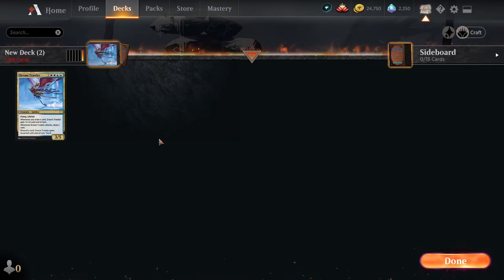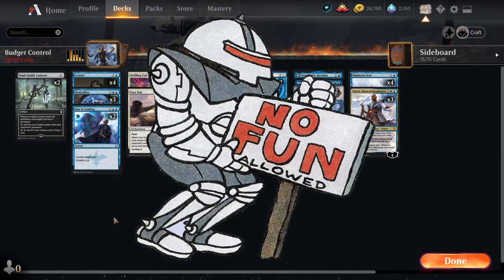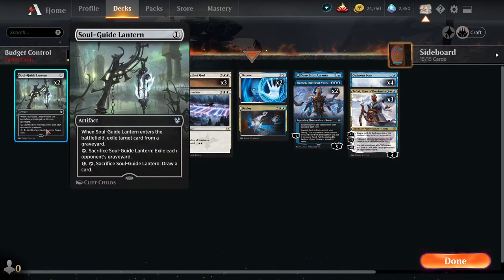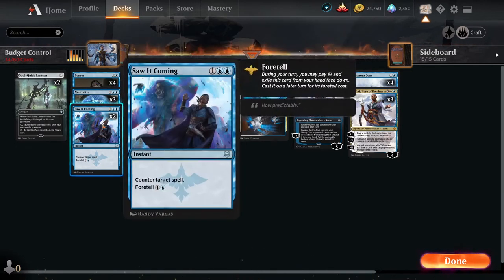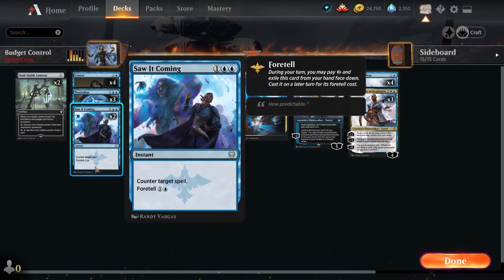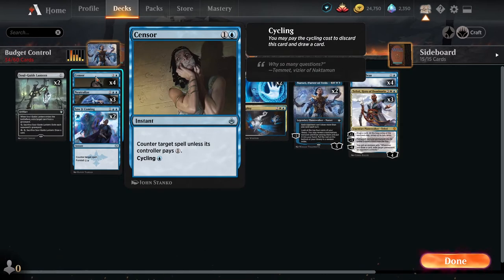You technically have some non-creature spells that produce creatures, but we'll get to that in a bit. Now let's get to the fun part of control — the non-creature spells. There are 34 cards for the non-creature spells. It wouldn't be control if you didn't have ways of managing the board. Soul Guide Lantern is your one drop here just for Graveyard Hate.